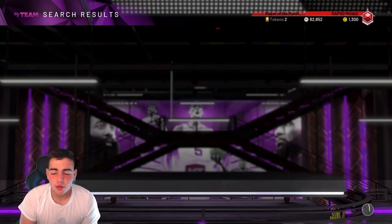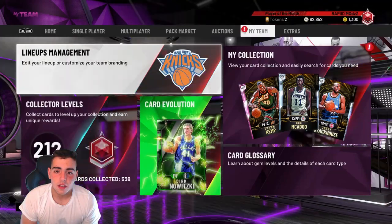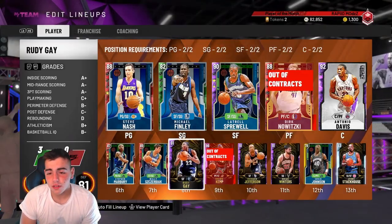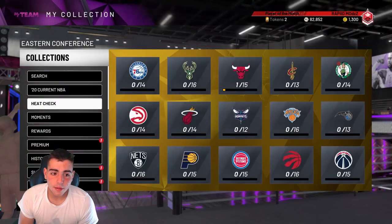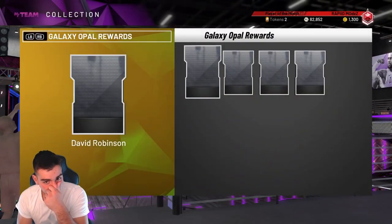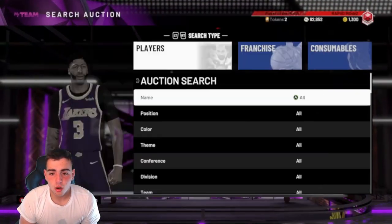This is how I make MT every week. I have a ton of MT — I have a bid on LeBron, I've bid on Tracy McGrady, I have a lot of Antonio Davises. Simply selling amethysts is the method. Let's go over some more market and check out the Diamond Jojo White and the new content to see what they're going for.